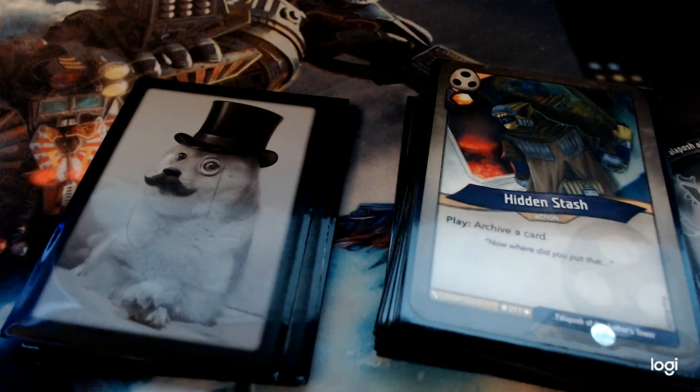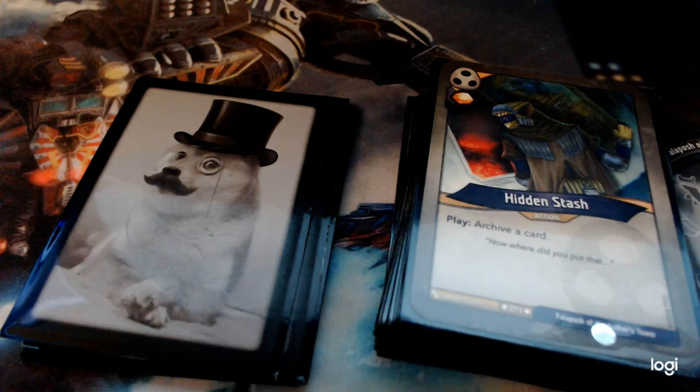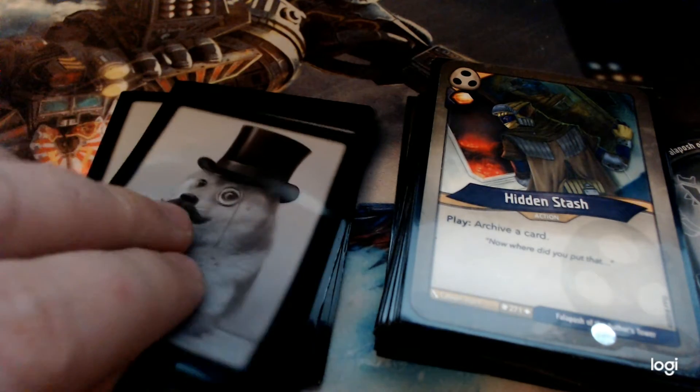Hidden Stash — you play it, archive a card, and it gives you an Amber. This is really great, especially having the archive mechanic from Logos. This just means I get to archive more, giving me an opportunity to have a nice strong archive.